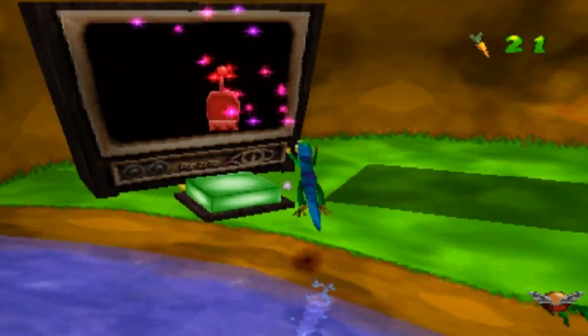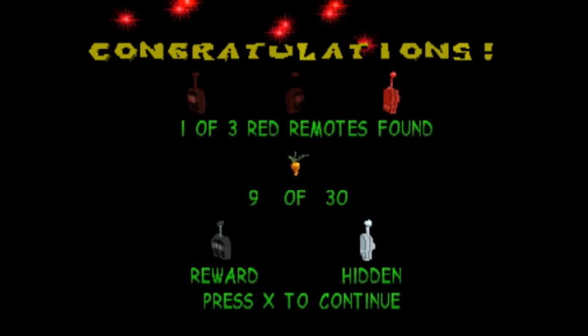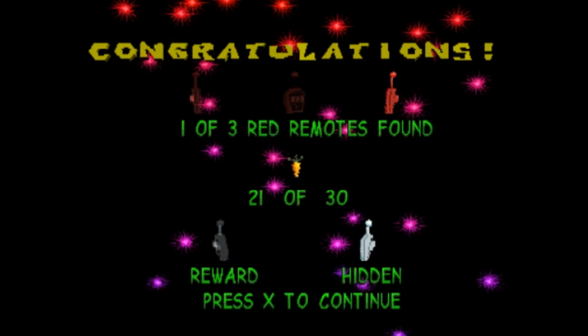And we're going to get our first red remote. We've managed to end this level so far with two remotes — a hidden remote and one red remote. So we need to get two more red remotes. The next one we're going to get requires us to kill two hunters.